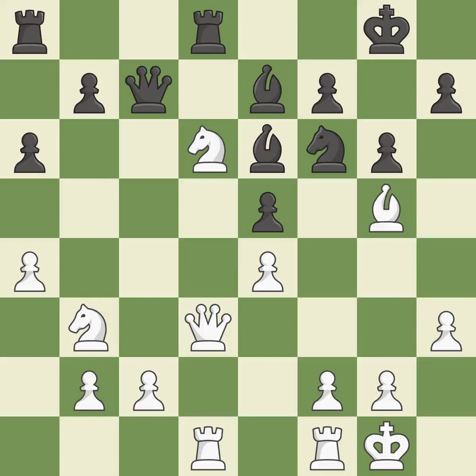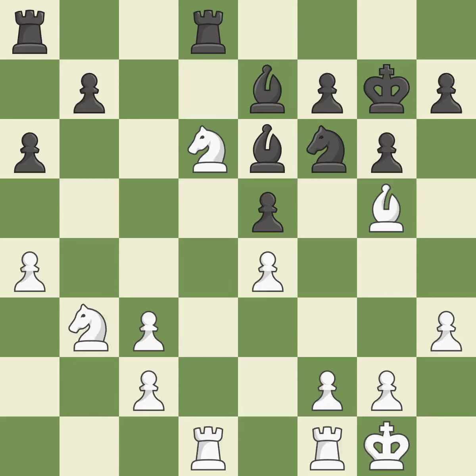This overlooks an opportunity to develop a piece while also winning a tempo on a knight — it is an inaccuracy. This offers an equal trade of pieces; this is the only good move. This forces the opponent to double their pawns, which weakens their pawn structure — this is the only move that works. Recaptures. The pawn is now passed because it can no longer be challenged by opposing pawns as it tries to promote.